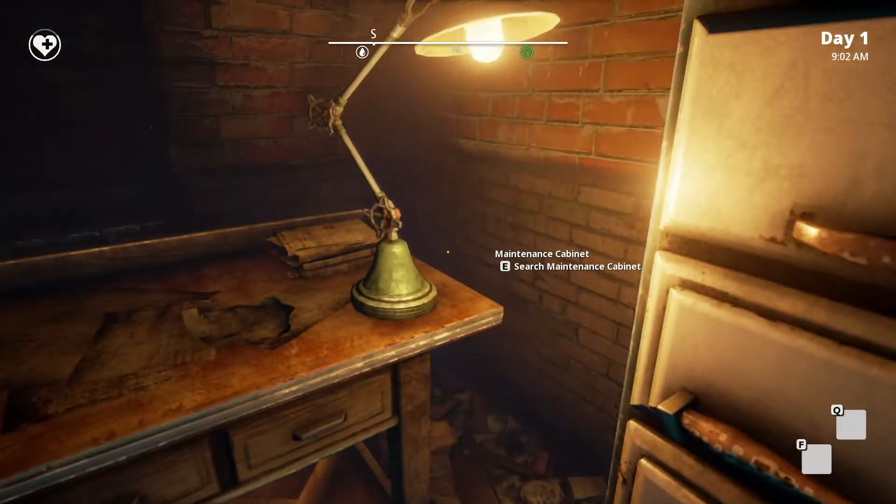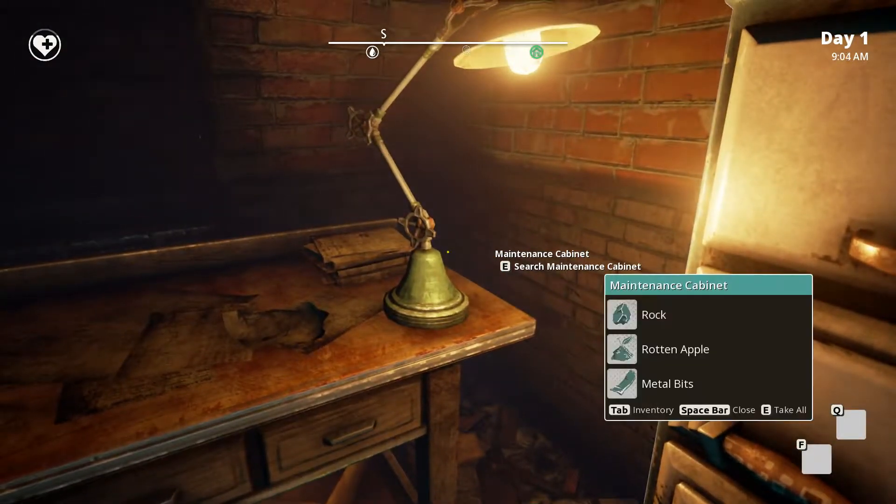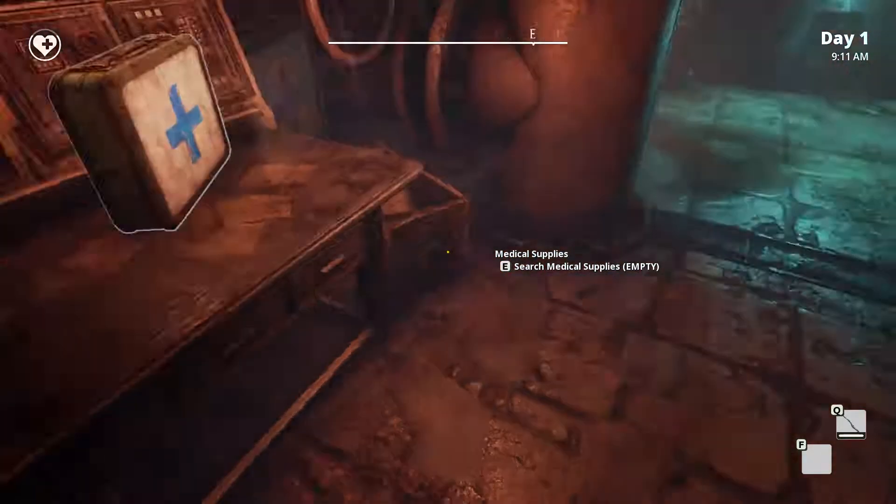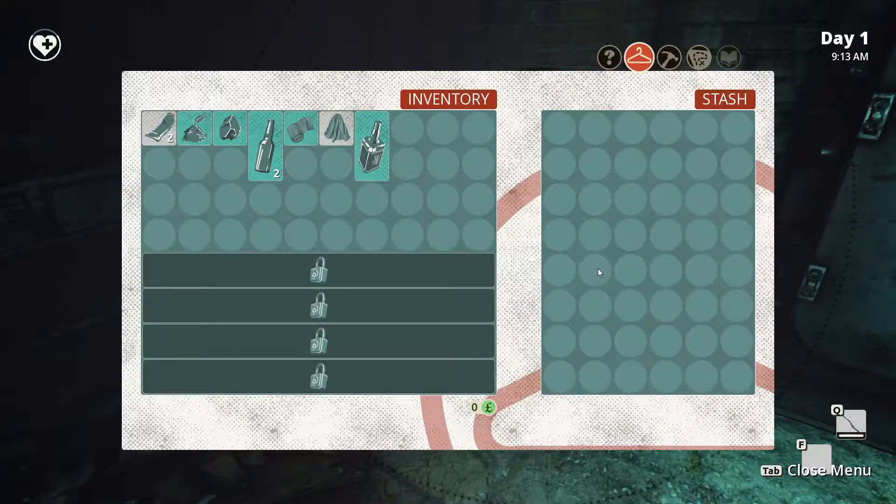So we can look around. Maintenance cabinet — take all. Let's take all our maintenance stuff. This one's locked. Take all the medical supplies. Take everything.